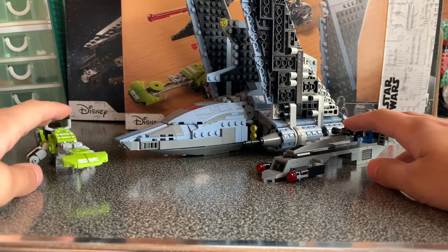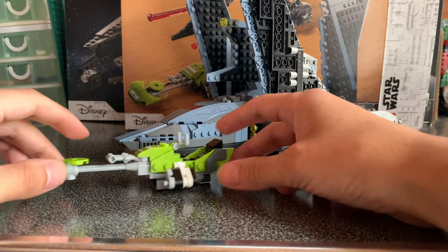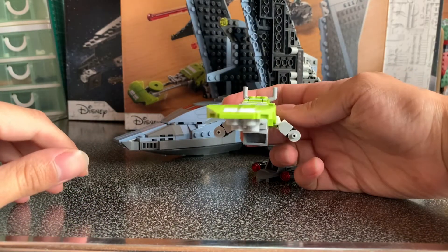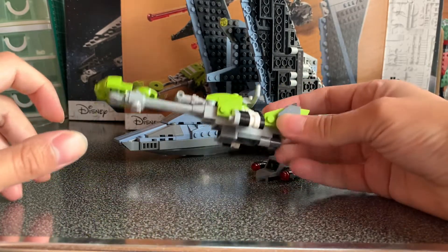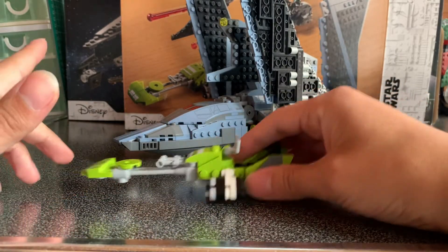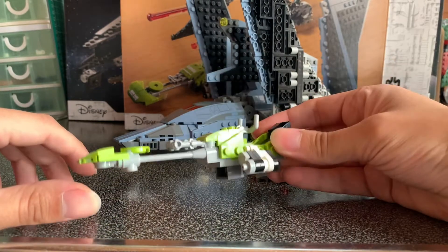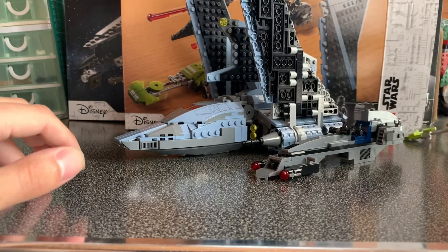We'll start off with the smaller speeders — not really much to talk about. We've got this lime green one here, which I think is a really nice build to be honest, it really looks nice. It's ideal for the background, above the MOCs, or if you want to build a scene out of the battle pack show. So perfectly acceptable — not unhappy with it. I'll pop that to the side.